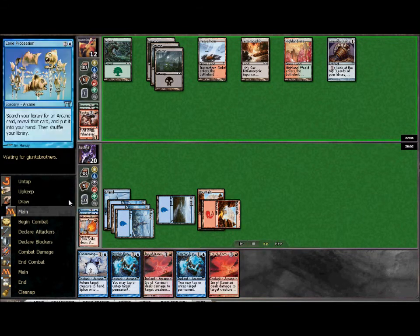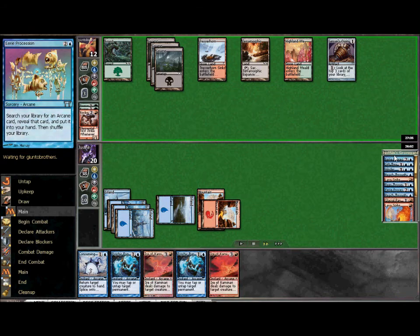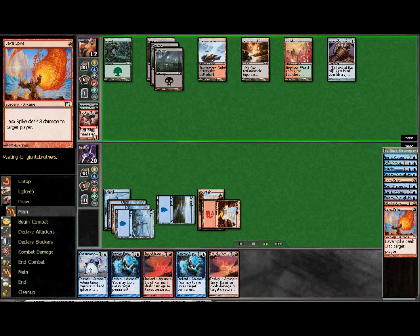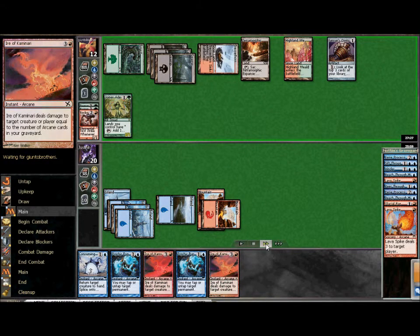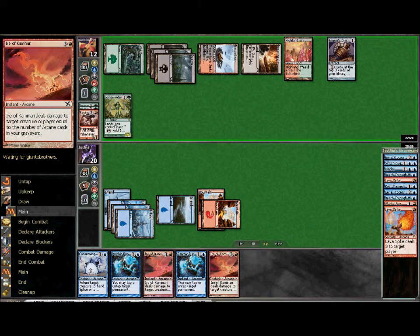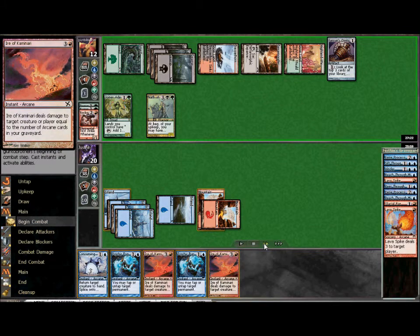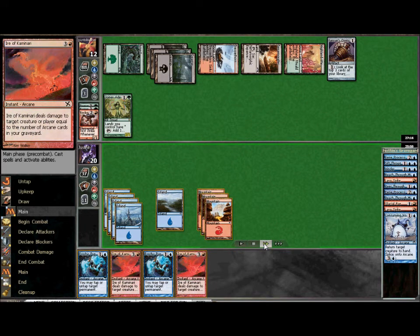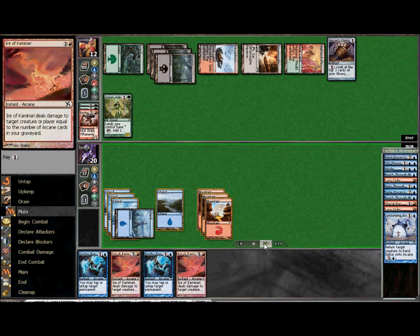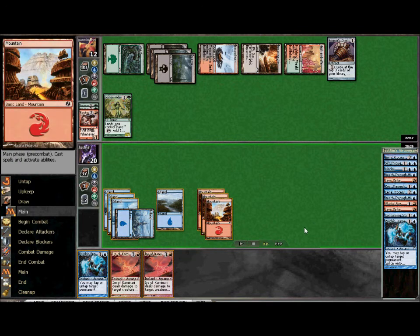At this point we want to be aware of our graveyard count. We are sitting at 10 cards. We have two Ires in hand and my opponent is getting to about 10 as well. At the end of turn I could cast one of these two-cost cards to up my graveyard count so I can do that 12 damage. End of turn, I am going to fully cost Consuming Vortex to bounce that, because at this point I am assuming I am going to end the game right here. I cast a Psychic Puppetry to up my graveyard count — you see it is now at 12 — but here's where I make the mistake.